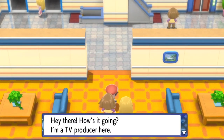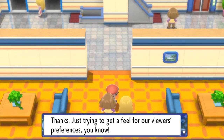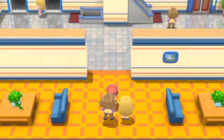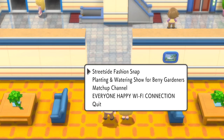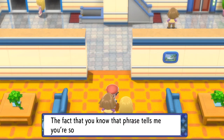You want to talk to this couple right here. It says: 'Hi there, how is it going? I'm a TV producer here. Can I get your opinion about something to help improve our future programming?' You say yes, and they ask what kind of TV programs you like. What you want to pick to get the mystery gift function early is 'Everyone Happy Wi-Fi Connection.'